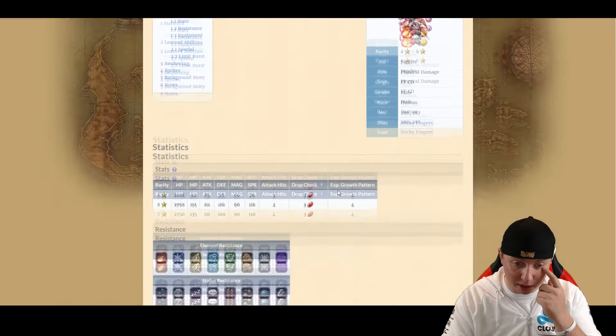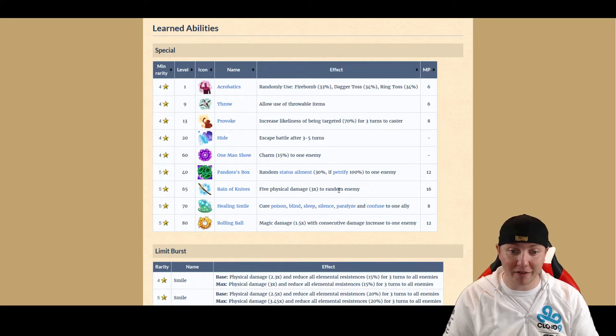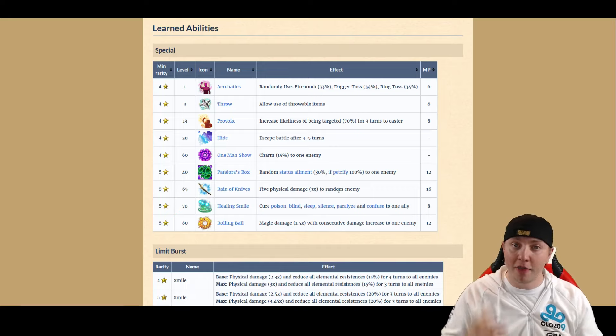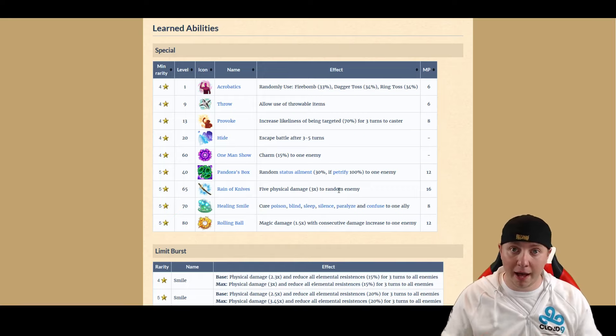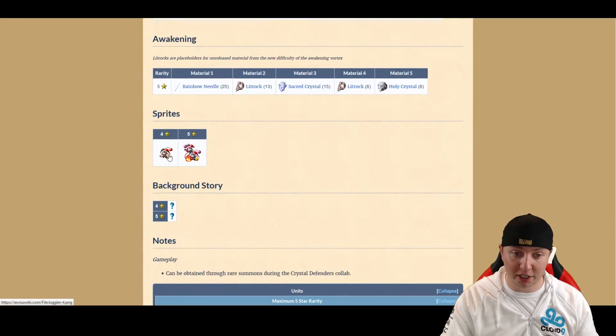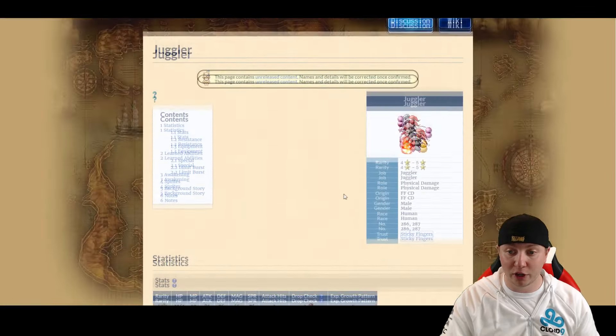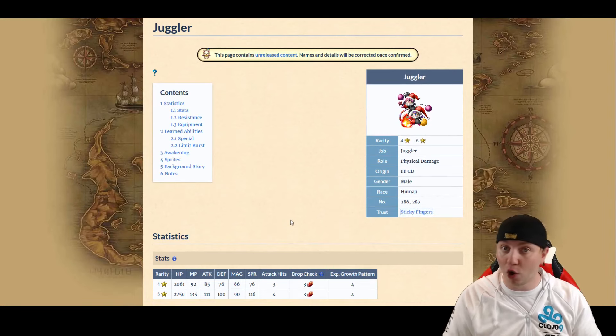Going back to look at the Juggler's abilities: Acrobatics, Throw, Provoke, Hide, One Man Show, Pandora's Box, Reign of Knives, Healing Smile, and Rolling Ball. The one thing I've heard about this unit is that it makes it really easy to do elemental combo attacks and stack up your elemental chains. Other than that, the unit is not very good — low tier to below average. The sprite starts as one character and becomes two, but I don't even think this unit looks that cool. Bad unit. You don't want to pull it unless you really want it in your box, just like the Thief. Sorry to say, guys, but this banner is looking really bad.